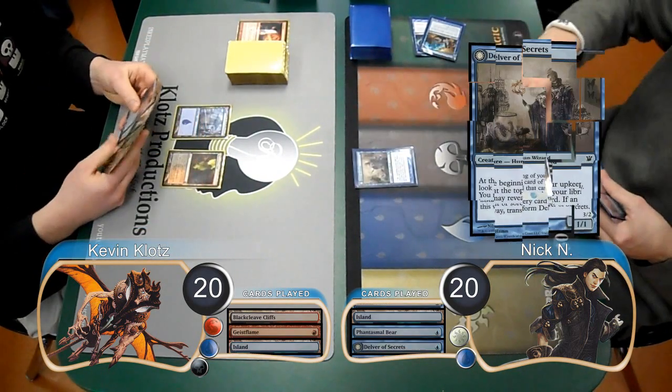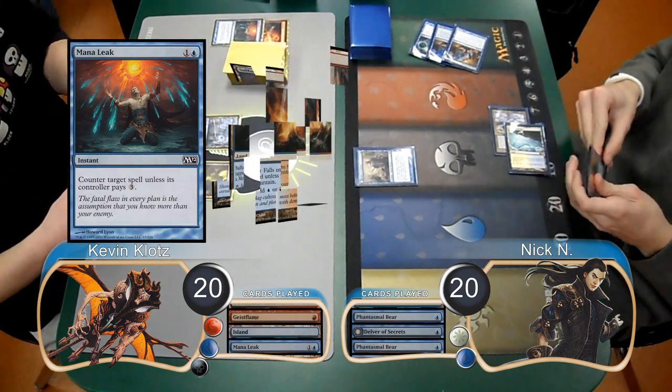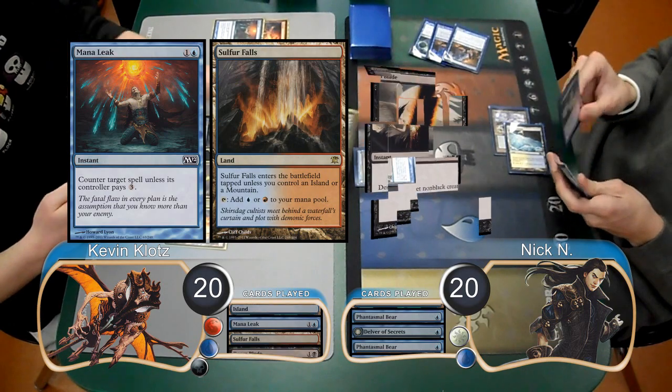I laid down an island of my own, and then Nick played a Delver of Secrets. He followed it up by attempting to cast a second bear, however I countered it with a Mana Leak. Then laid down a Sulphur Falls and used a Doom Blade to kill the Delver.